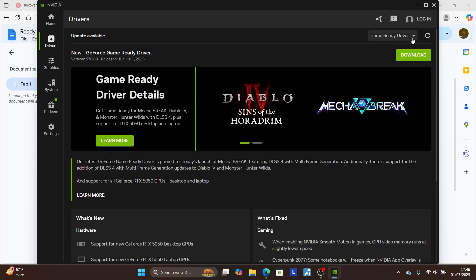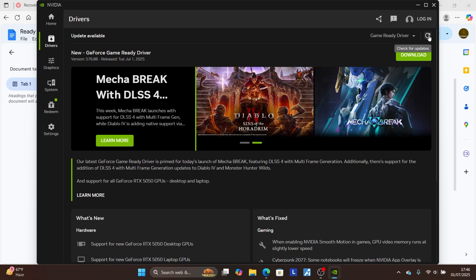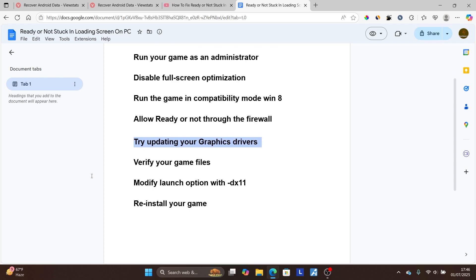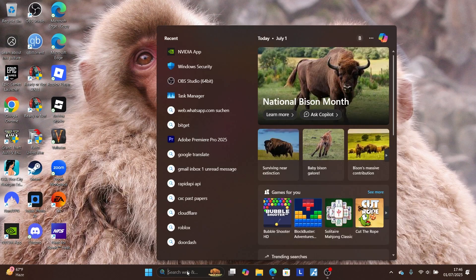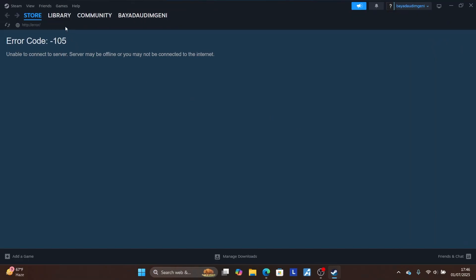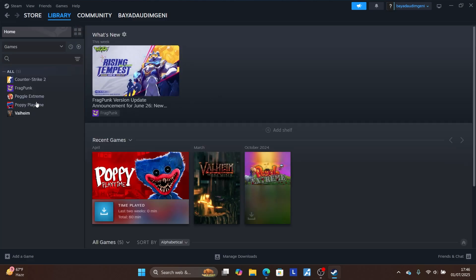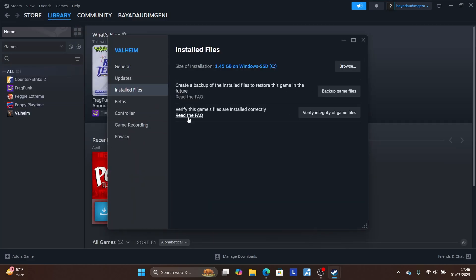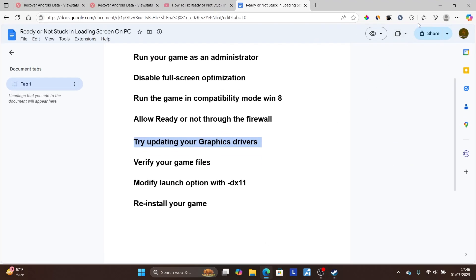Make sure your drivers are up to date — if updates are available, select 'Check for updates' and install the latest drivers. You may also need to verify your game files. Open Steam, go to your Library, right-click on Ready or Not, go to 'Properties', then 'Installed Files', and select 'Verify integrity of game files' to fix any corrupted files.